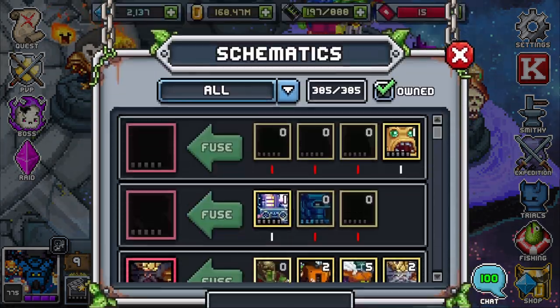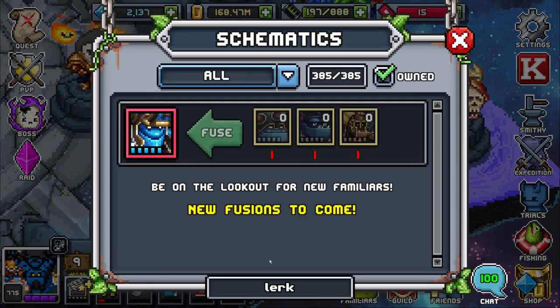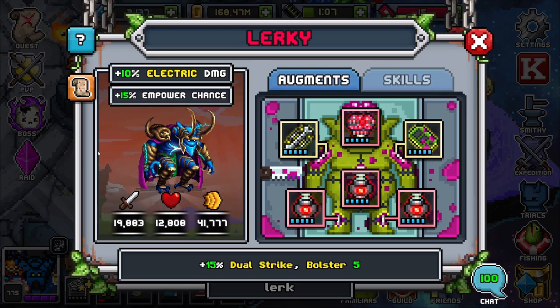Hey guys, Worldit here. So you want to know a little bit more about Lurky? Here it is. Lurky, in my opinion, is the strongest damage dealing familiar in the game, and by that I just mean DPS familiar.